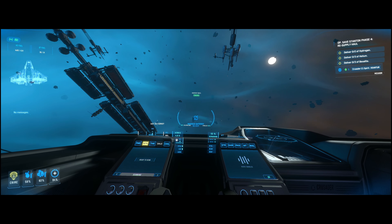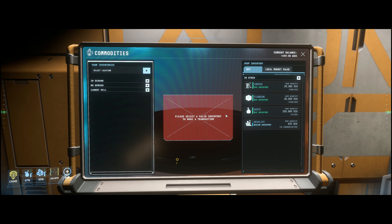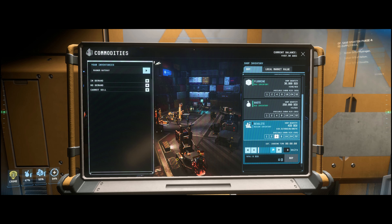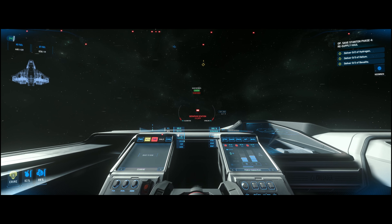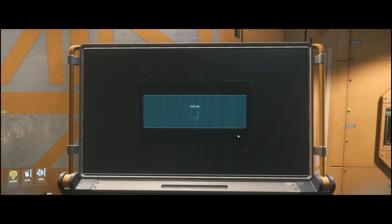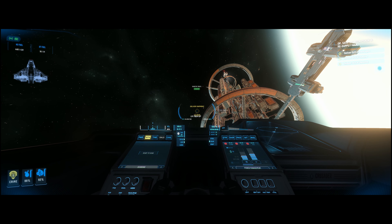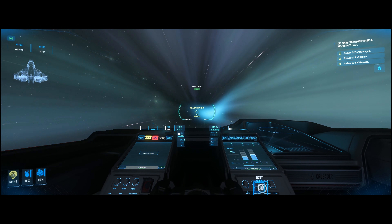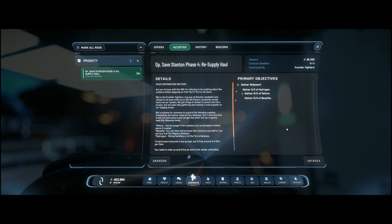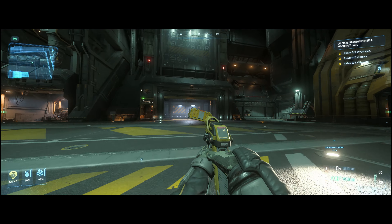First, we head to the station at Magnus Gateway. There we buy 6x 4 SCU containers of Bexellite. From there we fly to Crusader to Seraphim station — they have helium and hydrogen. Now we have everything. Next stop, the Pyro gate. Now accept the mission 6 times and complete it 6 times. We have to place the minerals into the cargo elevator at the station to complete the mission.